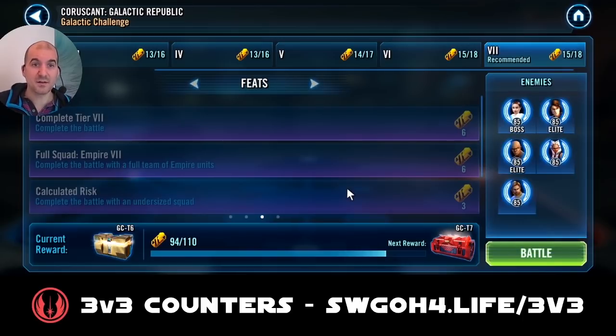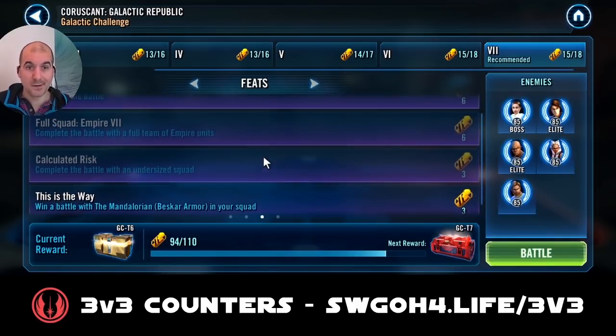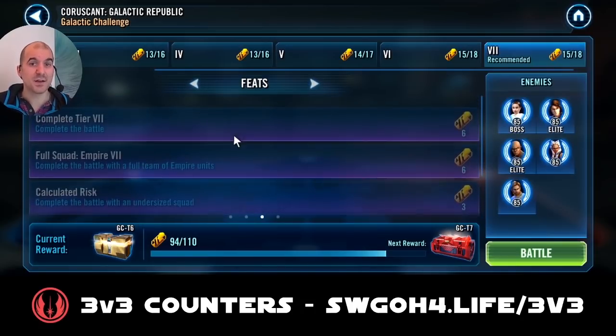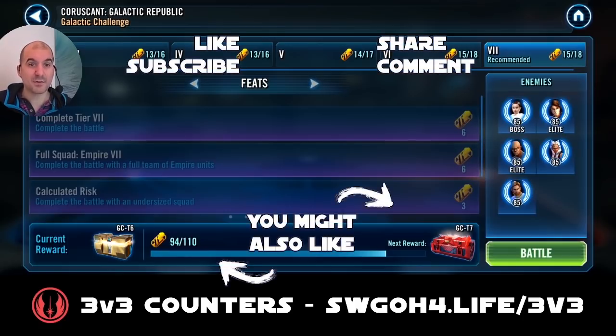That's how I completed the feats in this galactic challenge. I wasn't able to get the red crate this time because I don't have Beskar Mando unlocked yet — still farming IG-11 and Quill and they're not at 7 stars yet, so hopefully in February. These teams I showed are not the only teams — I just tried to find teams that work without a galactic legend, since probably Supreme Leader Kylo or even Rey could solo the undersized. I always try to do it with more accessible characters to show that you don't need galactic legends to complete these feats. Hope you find this useful — let me know in my Discord server or in the comments below. Have fun, enjoy your life, and may the RNG be with you my friends.